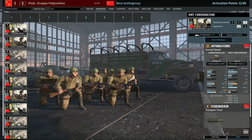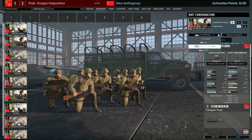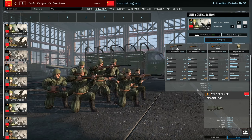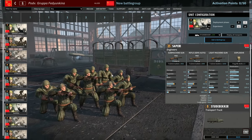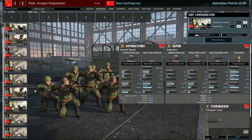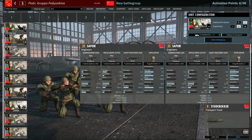There is the Avtomats — 10 submachine guns, pretty standard, 6 in A, 12 in B, 24 in C. Moving on we have the Sapyori, with two submachine guns and seven SVTs — your best infantry option for mid-range engagements, with an HE shell for close range. You can only bring these in phase B and C, which is interesting.